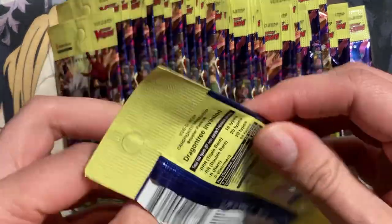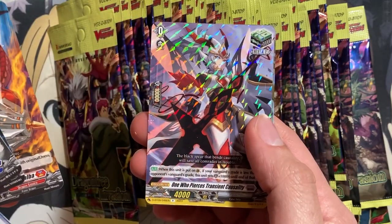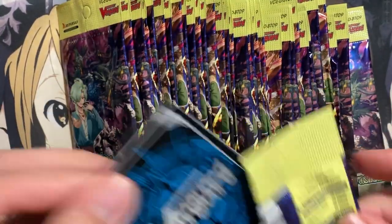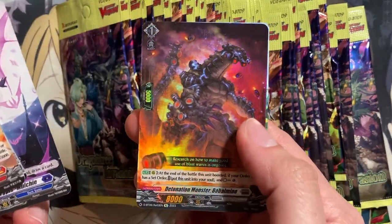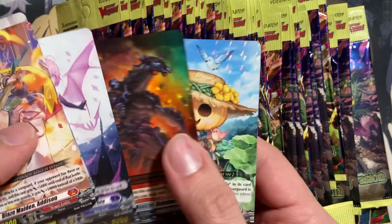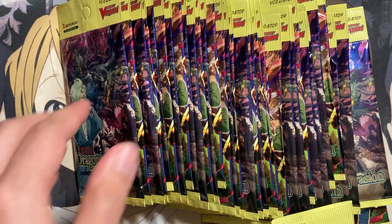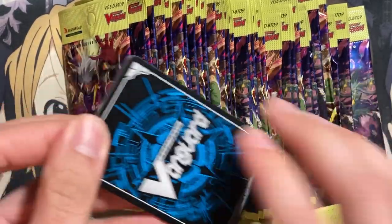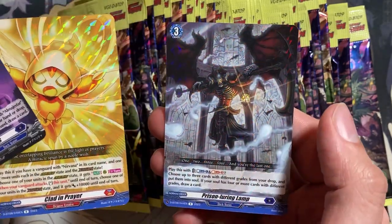Next pack — we have One Who Pierces Transient Causality again and Clean Sweep Dragon, the double rare version this time. We have Detonation Monster Bobblemine, one of the reprints, and Farm and Pumpkin for the Granfia deck. So we've pulled two reprints so far — the Painkiller Angel and the Bobblemine, which is definitely another good one. And we have Cladden Prayer and Prison Luring Lamp — two orders from the same pack.